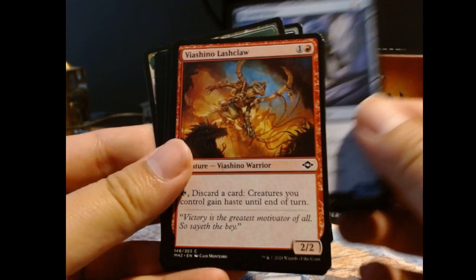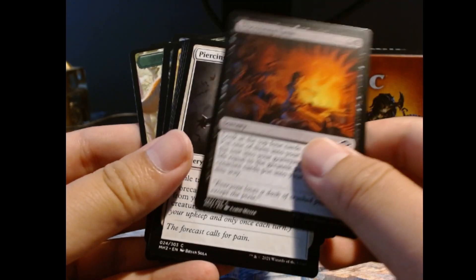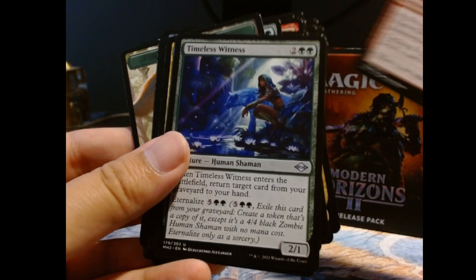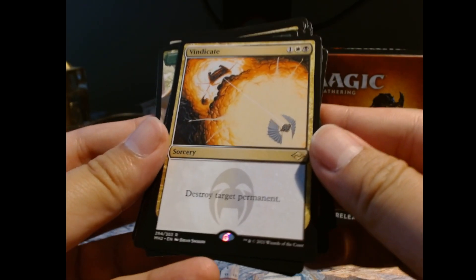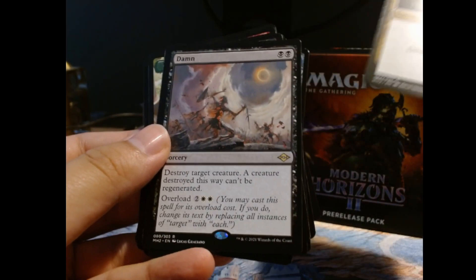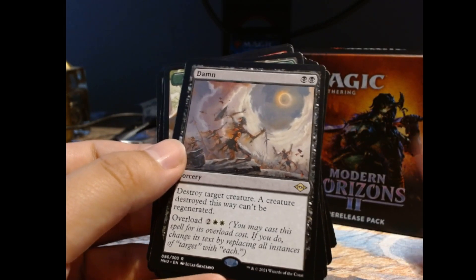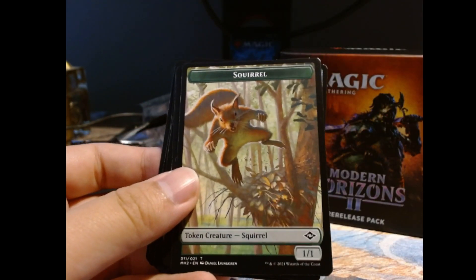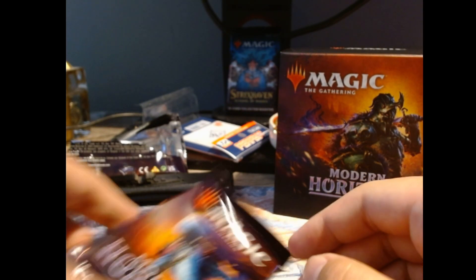Speck Spider. Bone Shots. Vindicator — alright, destroy target permanent. That is not too shabby. Damn, I know every other channel says this but — heaven yes. I have such a potty mouth. All right, last draft booster.